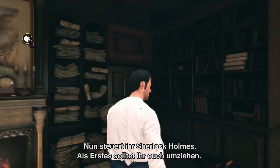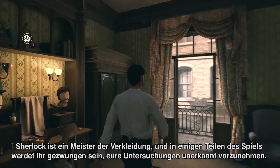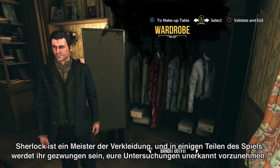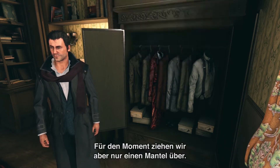Now that you control Sherlock Holmes, you can move to his wardrobe to change. As Sherlock is a master of disguise, some of the game's passages require you to modify his appearance in order to conduct your investigations incognito. For the moment, we'll just put on a simple overcoat.